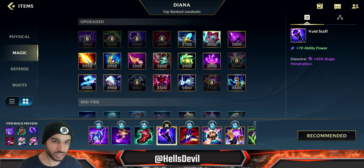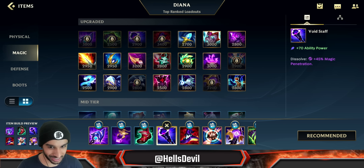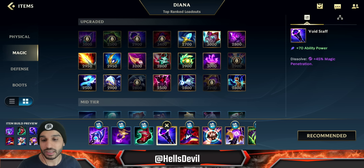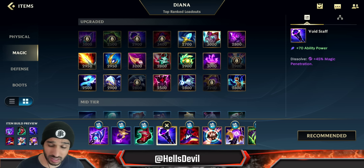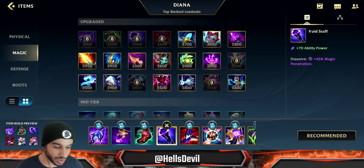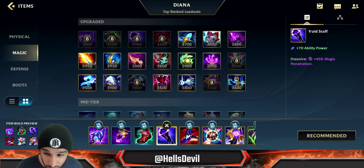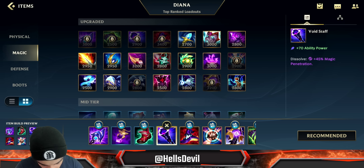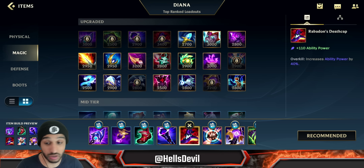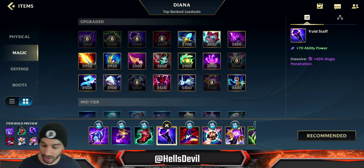This is a build we've seen quite often during the last few months, even years. People have always played this build as opposed to going Luden's Echo into Rabadon's Deathcap. This is a more reliable build - while it does slightly less damage to squishies, it does a lot more damage to tanks, and in the tank meta you need to be prepared. But if you're against a full squishy team, I recommend Luden's Echo, then Infinity Orb, then Rabadon's Deathcap. If they only have one tank, go for Luden's Echo, Prophet's Pendant, and Void Staff.